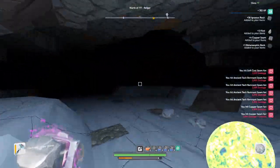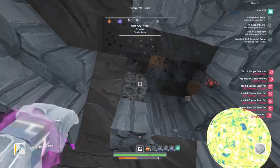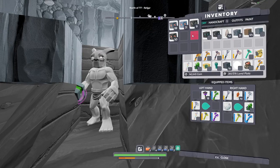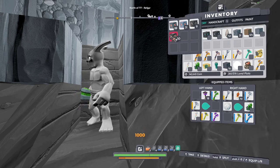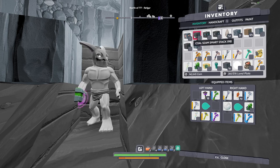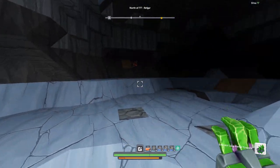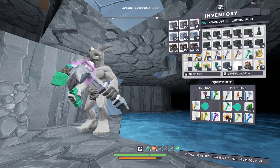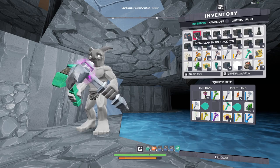And again on a tier 5 planet you would find much better loot as well - you wouldn't just find copper and tech fragments and coal, you would be finding titanium, silver, gold, diamonds or gems. But I think the most interesting thing about this is seeing how much copper and coal we can get from this tier 1 planet loot. I'm going to continue mining and I reckon we'll get a smart stack of copper ore seams. Let's get a smart stack and then head to a tier 5 planet and see how much copper that is.